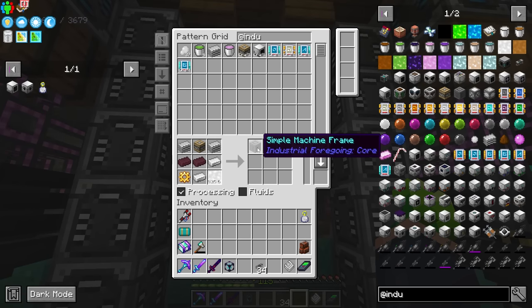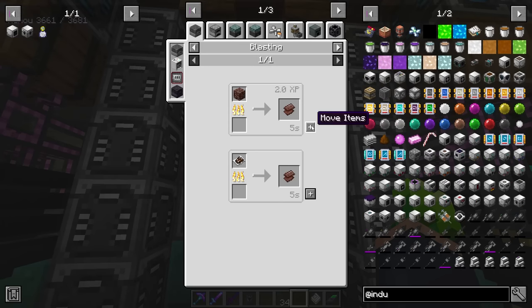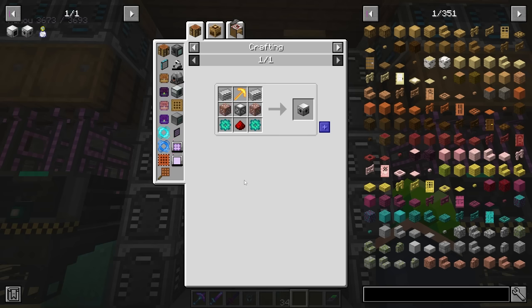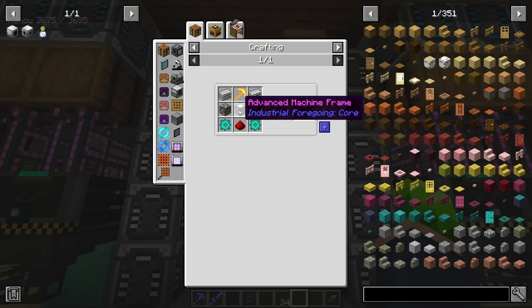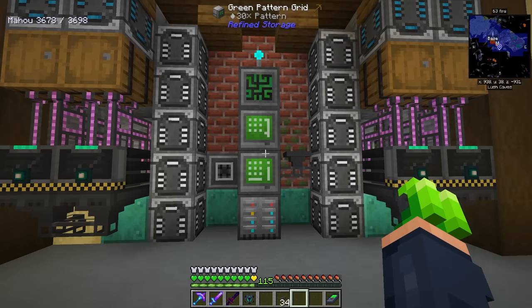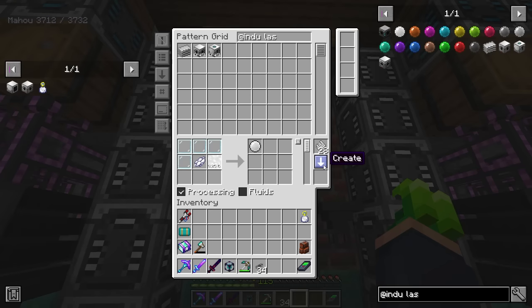Now that we have pink slime and latex, we can start to auto-craft the simple machine frame and the advanced machine frame. I don't have netherite scrap automated but I'll get that done now — we have plenty of ancient debris from our builder from the mining dimension, so we're good there. The only real thing we need is some silk-touched iron ore to make the ore laser base itself. Recipes have also changed a little bit — no longer do you have the hammer, it now takes the plates and ingots themselves to make the rods, so a lot more all the modium is required to make an all the modium pick.